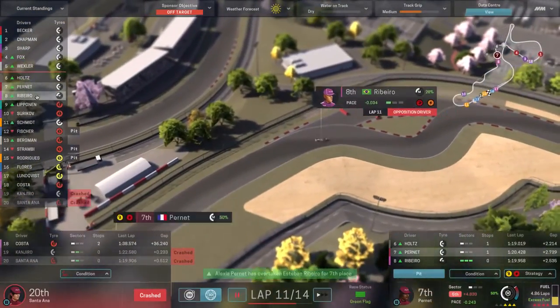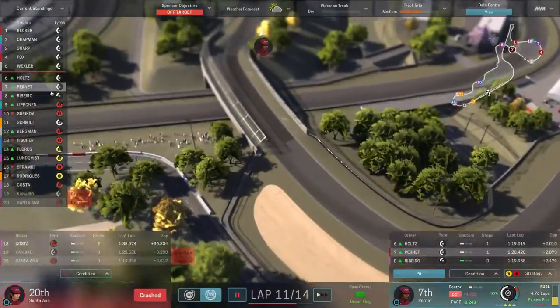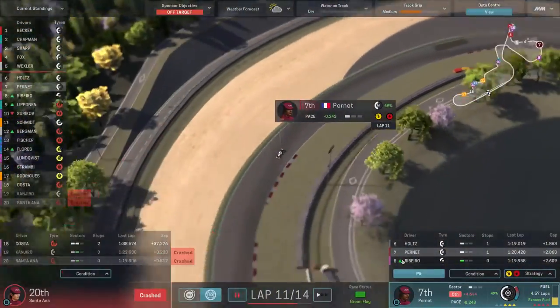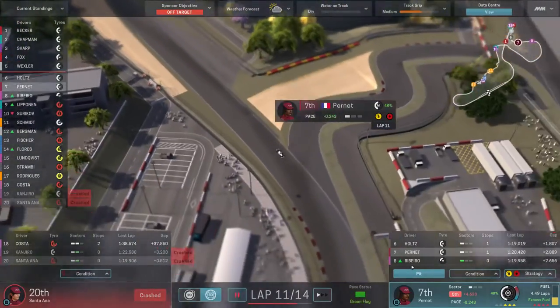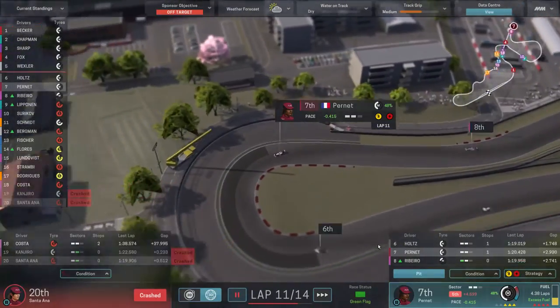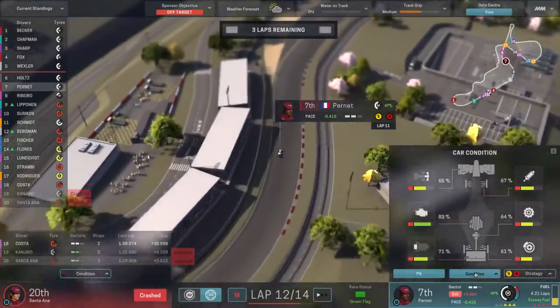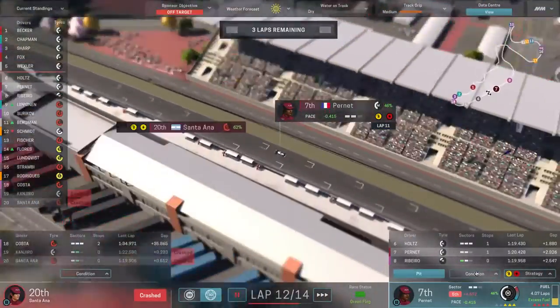Behind us we've got Ribeiro in a Veyland — not quite as good as our car, so no problem staying ahead. With 3 laps to go we need 3.99 laps of fuel — that's 1.33 times 3 — and we've got plenty of fuel to keep going in overtake mode. The tire condition isn't dropping dramatically, which is a good sign that we can run races in overtake mode.